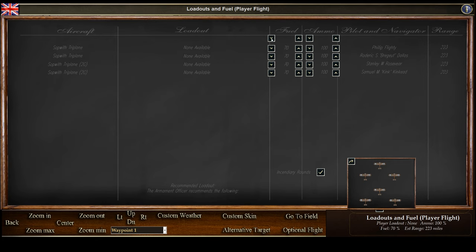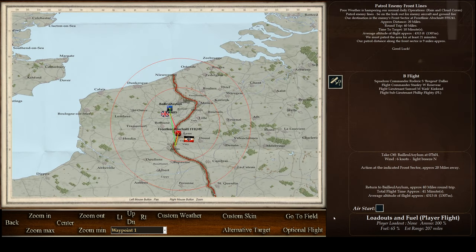Let's take a look at our flight. We're going to haul the fuel way down — I'll say 65, actually. The mission is 40 miles round trip but that's if you go straight down and come back; usually we ping-pong back and forth a couple of times until we encounter some enemies, so 65 is probably good. We've got Roderick Dallas in our flight. We'll head off to the field.